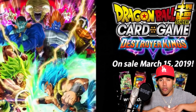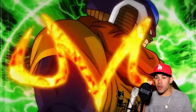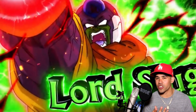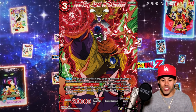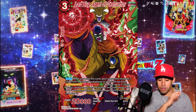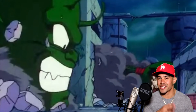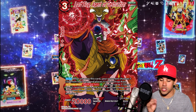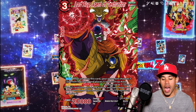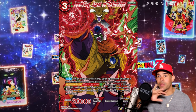Another section of the Agents of Change is the Namekians. The Namekians got an Agent of Destruction — Lord Slug. This Lord Slug is freaking powerful. He's a Namekian, Slug's Army, and of course the special trait Agent of Destruction. When you play this card, your opponent chooses one card from their hand and places it in the drop area — so it's looking like Hand Destruction. Your opponent's hand is going to get obliterated.